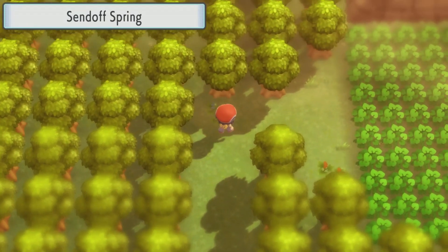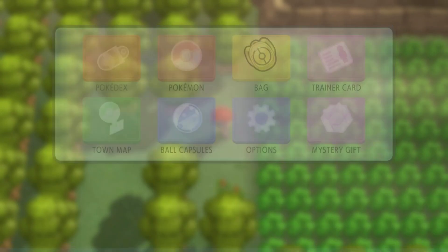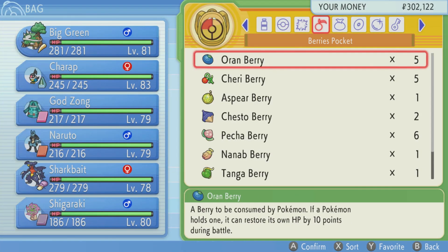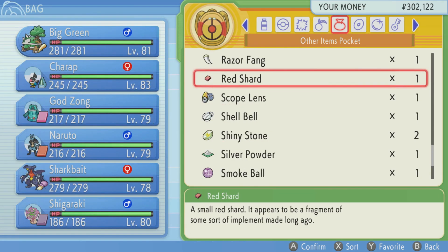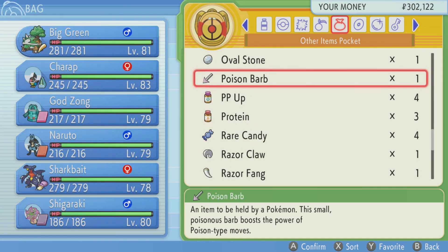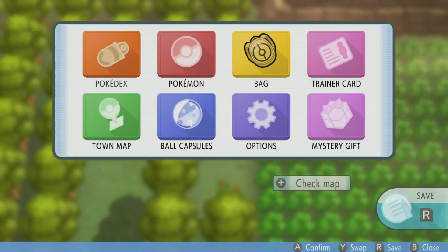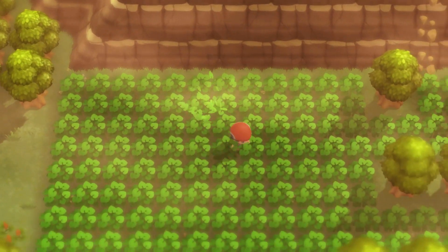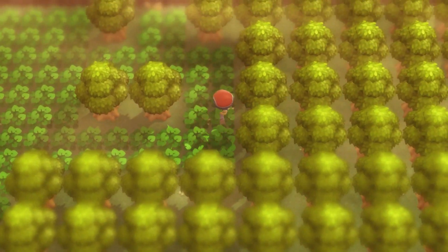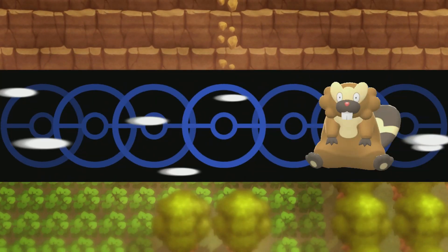I think we go to a send-off spring. I'm gonna put on a repel quickly. I think it's a new lake that gets added in here — it's kind of like the lake trio, except it's a new area. Oh wait, we did have four rare candies. Why did I never use them for our rematch of the Elite Four? It's like another lake that takes us to Giratina's realm or something. I can't remember what it's called.